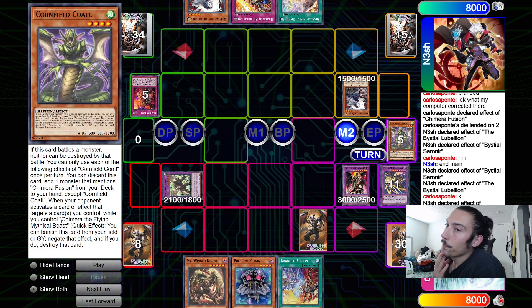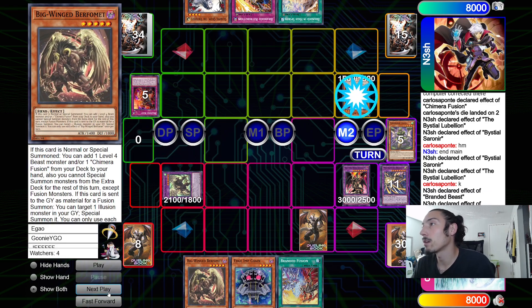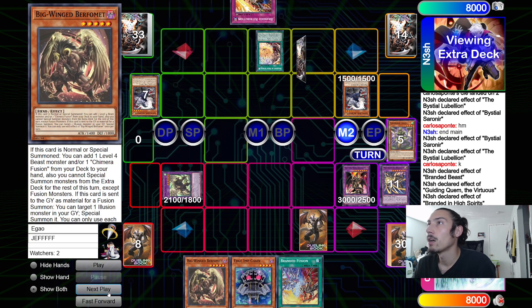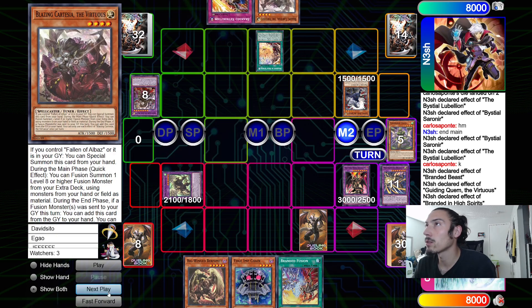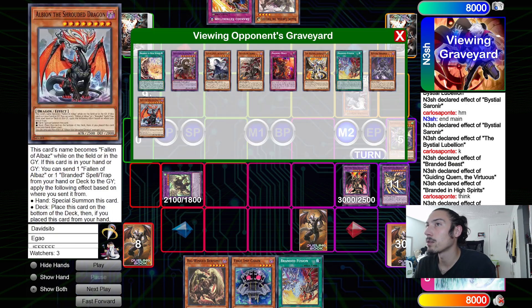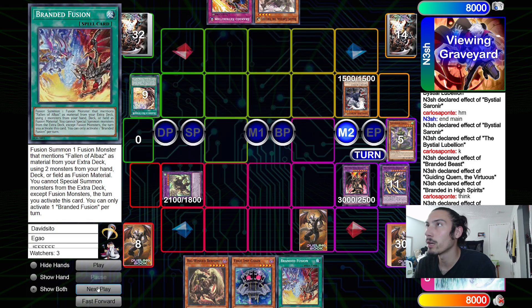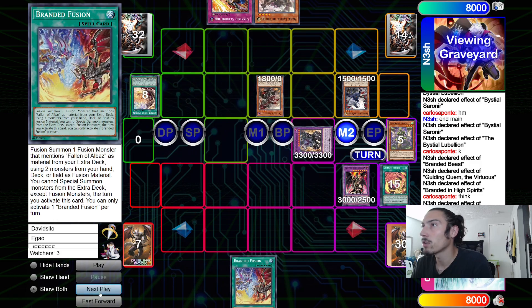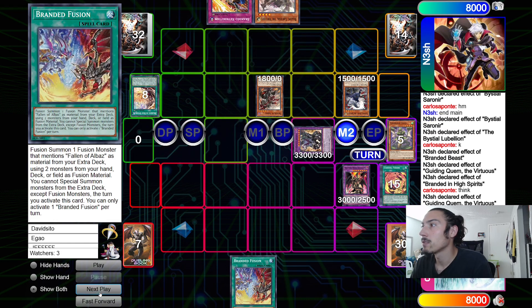Sorenir effect to dump, then ISU Libelion effect to place Branded Beast face up, then tribute target. Cornfield negates and destroys - so that's definitely something to remember. The Mirror Sword Knight just negates an effect, but this card actually negates AND destroys, which is kind of crazy. If you can use this on a Fenrir before they get the search, it could be pretty nice. He goes Clem normal summon, uses the effect to dump Albaz. High Spirits - discard Clem, dump Grand Goyle, search for Blazing Cartesia.